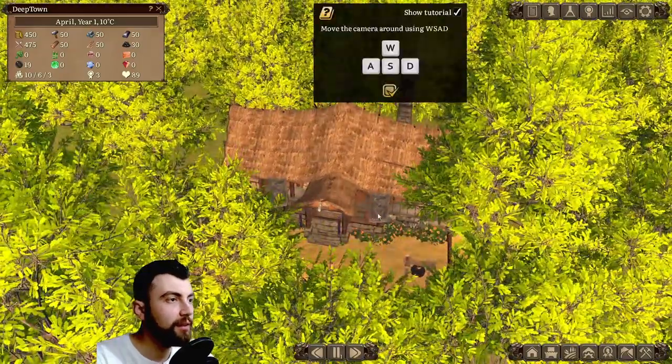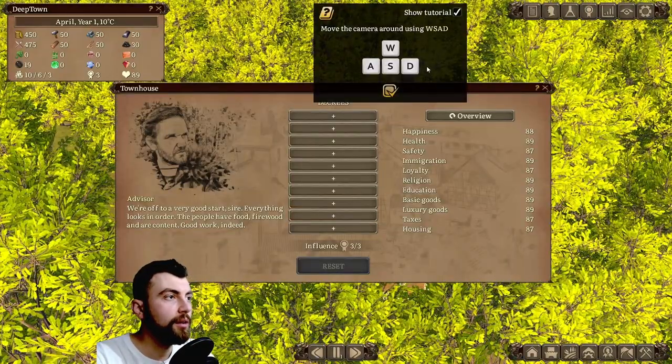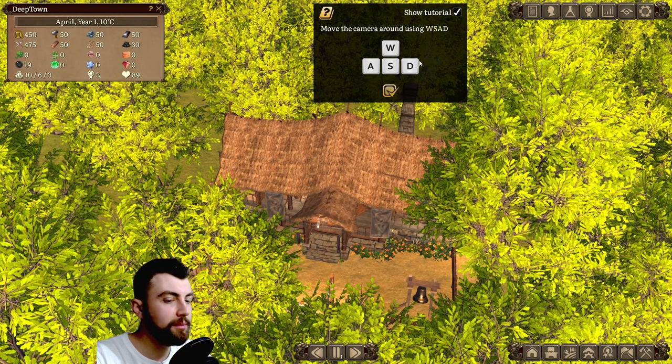We got the town house — it's called the town house. So we're gonna take a look at the tutorial tips. Move the camera around using WASD.